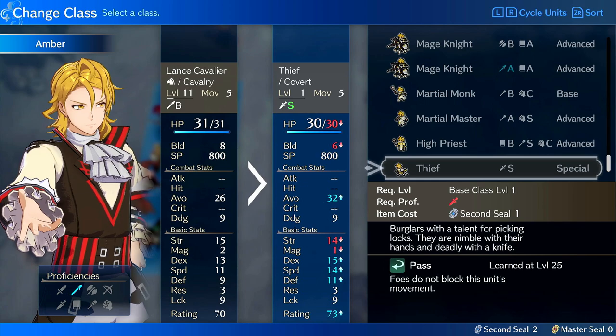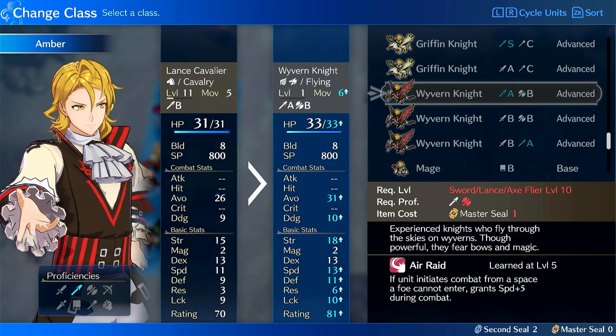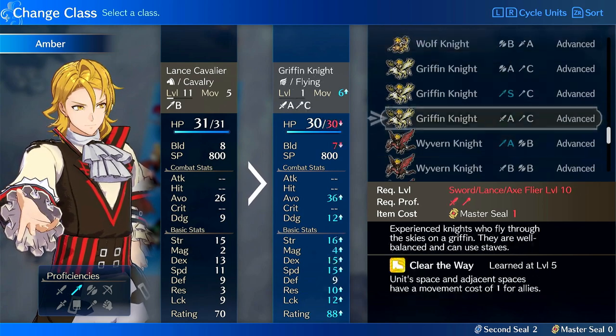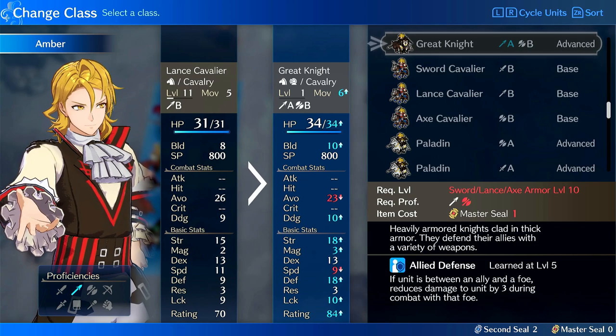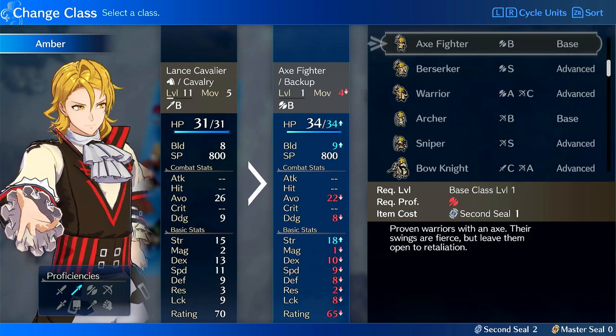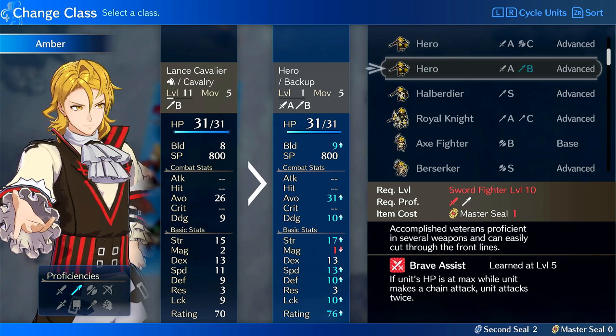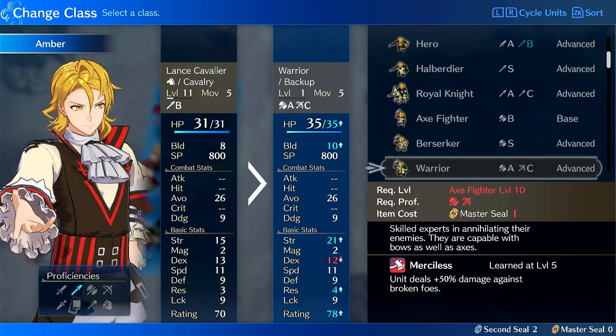On Thief, he wouldn't be a bad thief — if you put him on Thief or Wolf Knight, he would be okay because his strength growth will eventually start pushing his damage numbers up, but I don't think his speed will ever get up there so it's kind of a waste. He'll hit really hard once but he's not going to double. So best classes: Wyvern for Brave Lance, Halberdeer or Warrior are definitely the options to go with. Paladin and Wyvern are like secondary options. Hero is also a secondary option. I would prioritize putting him on Halberdeer or Warrior — I think those are his best classes.